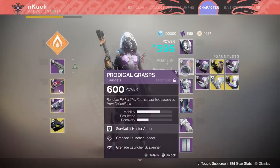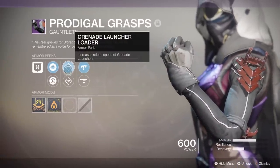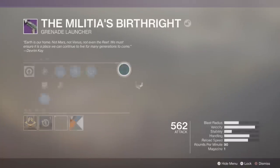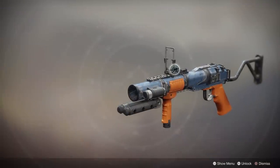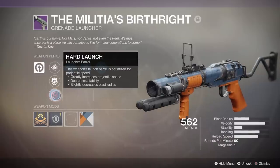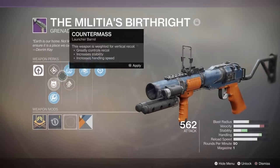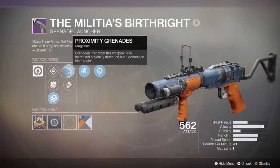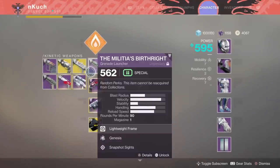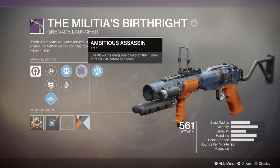So this is the loadout that I ran — feel free to mix and match this as best as you can. In the primary slot, I was running the Malicious Birthright. This is a primary grenade launcher that takes special ammo and it is a Nightfall exclusive weapon. If you want to farm for this weapon, you can do so by running the Lake of Shadows Nightfall. In terms of the perks that you want to get on this grenade launcher, you're going to want to go for Ambitious Assassin and Rangefinder. Rangefinder will increase projectile speed while you're aiming down sights, and Ambitious Assassin will actually reload your magazine — possibly to 2 or 3 grenades in your mag after you get a single kill. It's basically free ammo, a very top-tier perk.